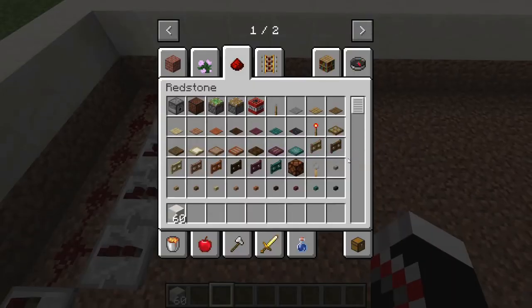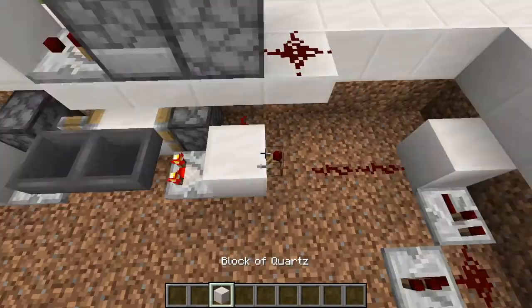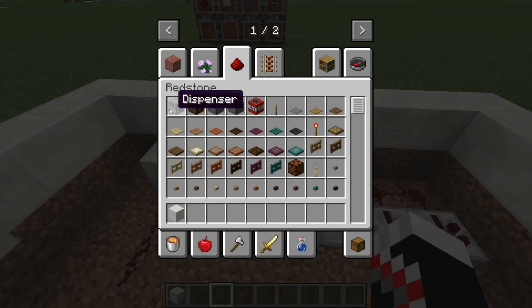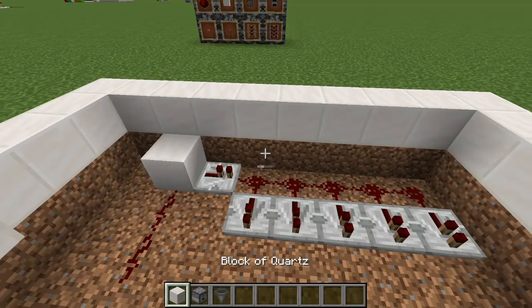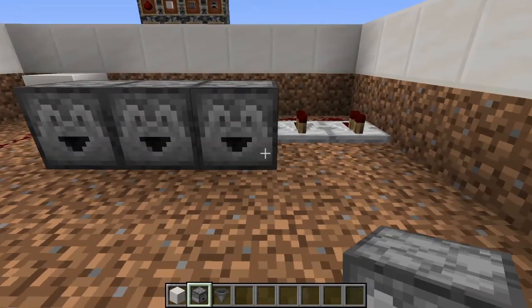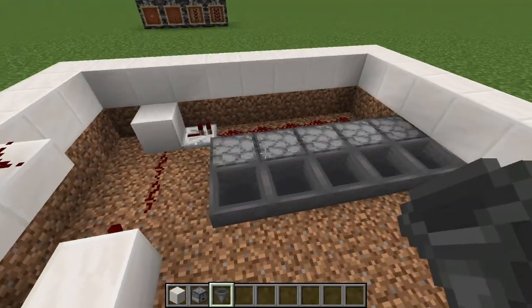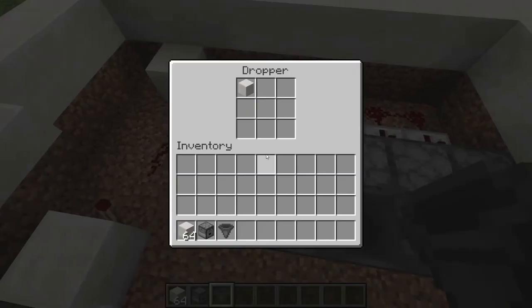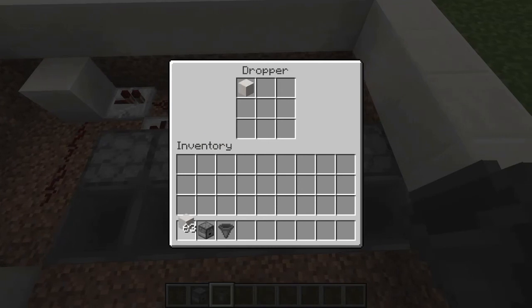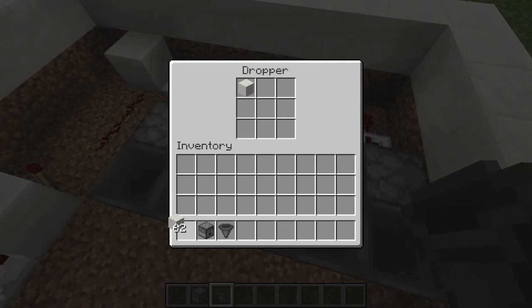Over here you're actually going to want some more droppers and hoppers. Dropper, dropper, dropper, dropper, dropper, hopper, hopper, hopper, hopper, hopper. And then just throw in a single item of any type — or you can do a stack. I'm just doing single.